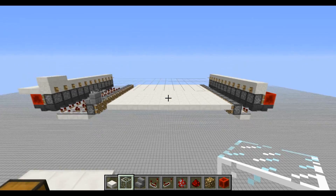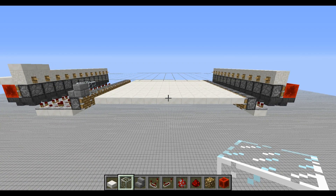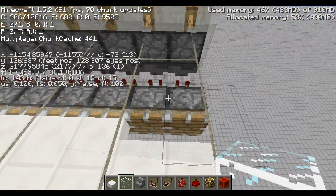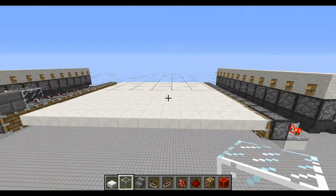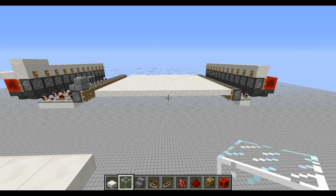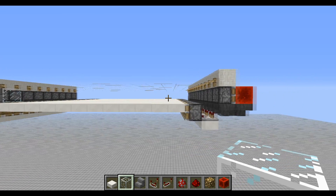Secondly, this was made as a witch farm, so there are no components in this which give off light at all. You can check this by going to your BL value on your F3 screen — go on the pads, see it's going, and the BL value is still zero. So there's no light at all in the system, which also lets you not need to cover up any of the components for actual light needs. This gives you more air blocks in the system, which speeds up spawning.